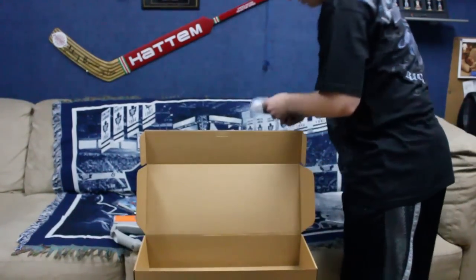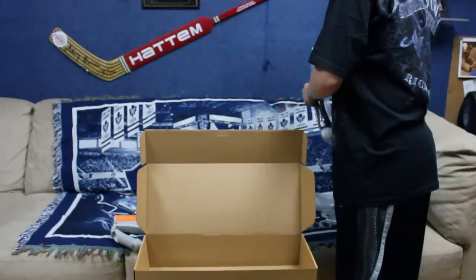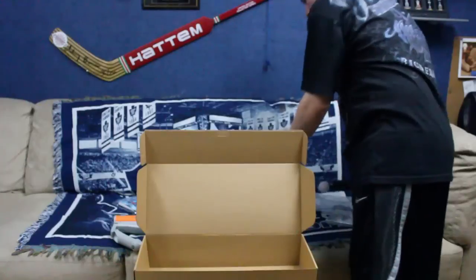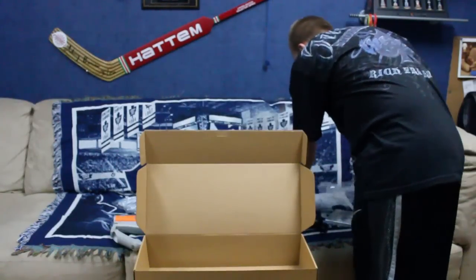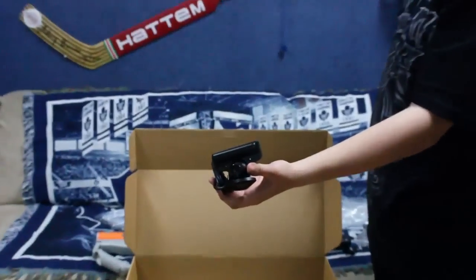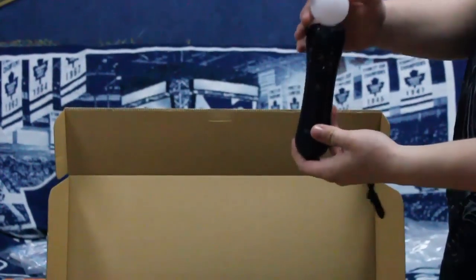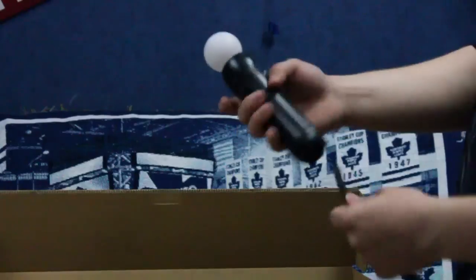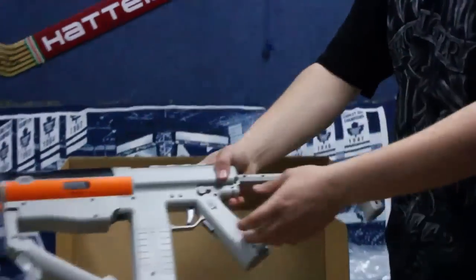So we just get everything out of this plastic. Obviously we all know what the PlayStation Eye looks like. Here we got the PlayStation Move. Then you got the buttons and everything. Navigation controller. We got the controller. And of course, the Sharpshooter.